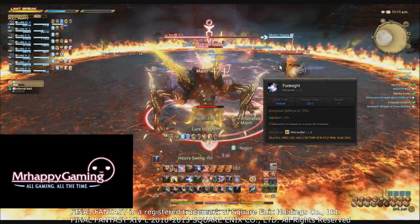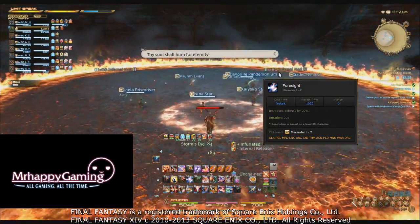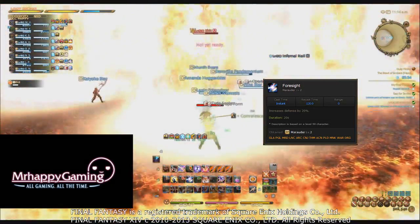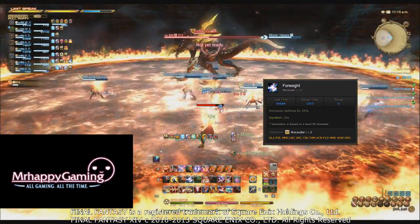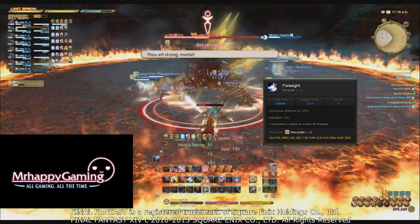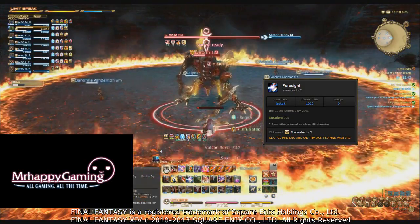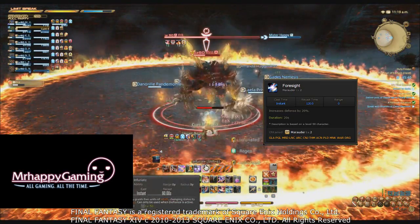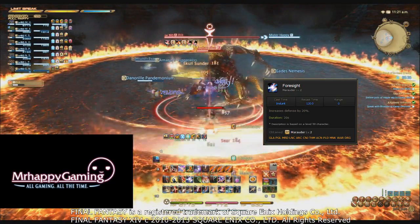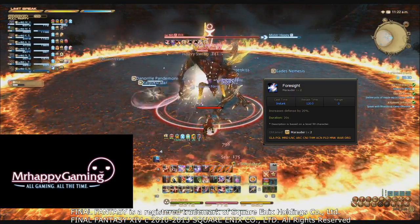Unfortunately, after Thrill of Battle we have to talk about your worst defensive cooldown as a Warrior: Foresight. Foresight increases your defense by 20, which sounds good, but in practice at this gear level it's equivalent to about 5% physical mitigation increase. It's only defense, not magic defense, so it's not nearly as effective as the Paladin's Rampart. As the Warrior obtains more defense on their gear, this ability does become better.